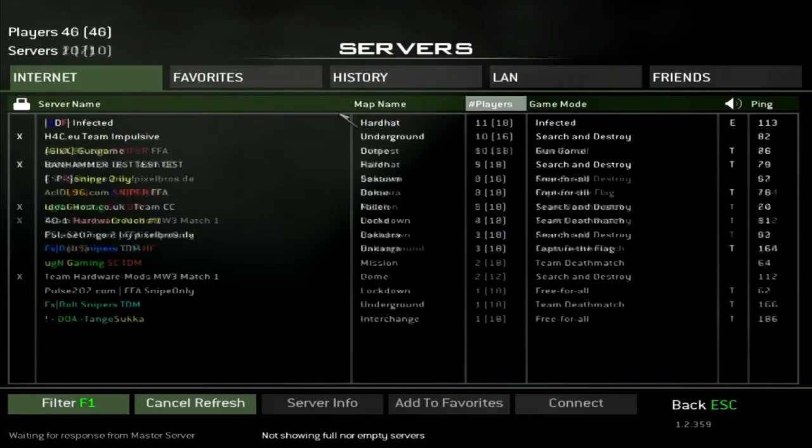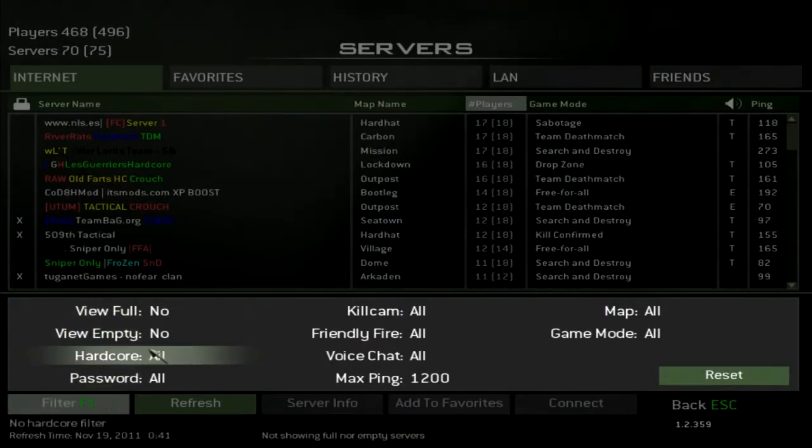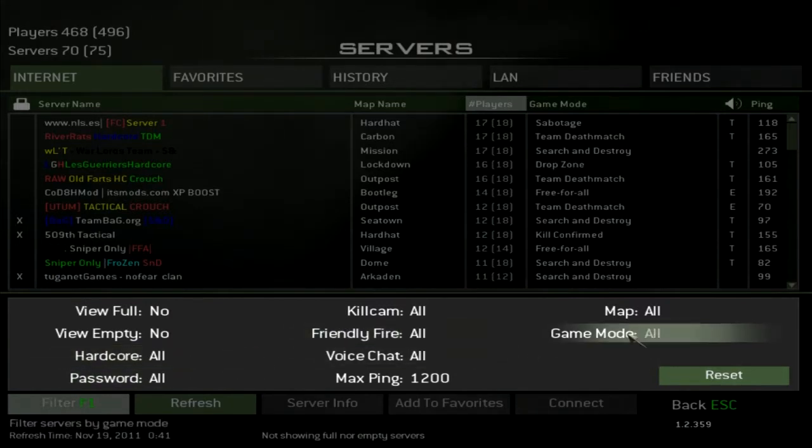I'll just show you what that looks like right now. So it pops up here, and you have obviously as normal your filter — you've got the empty, the hardcore, the passwords, kill camp, friendly fire, game mode, all that stuff.